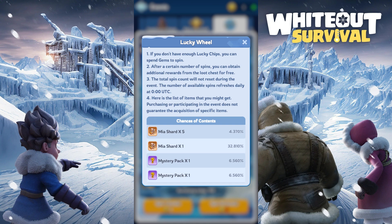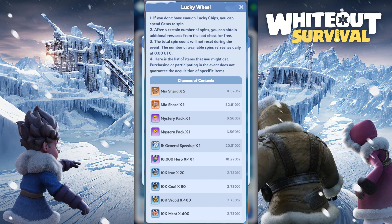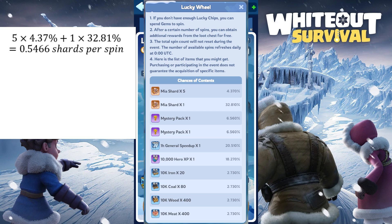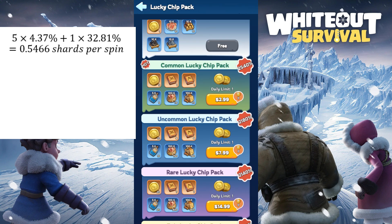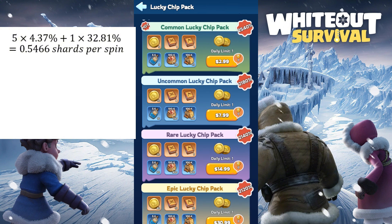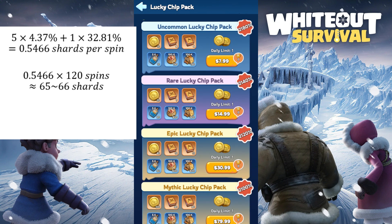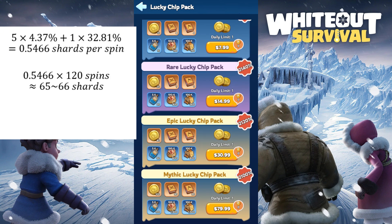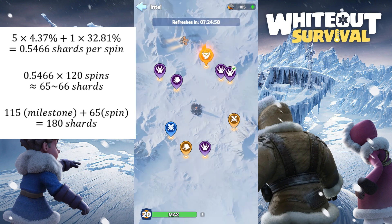Let's work out how many shards you should expect to get from the Lucky Wheel. Here is the probability table for each of the items you can get from the Lucky Wheel. The expected number of shards you can get from each spin is 5 shards times 4.37% plus 1 shard times 32.81%, which gives 0.5466 shards per spin. This means if we do 120 spins, we are expected to get around 65 to 66 shards from spinning the wheel alone. And the milestone rewards will give us 115 shards. Therefore, we are expecting a total of 180 shards from 120 spins.